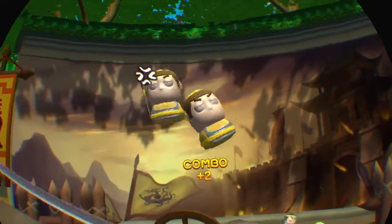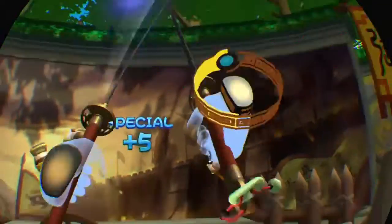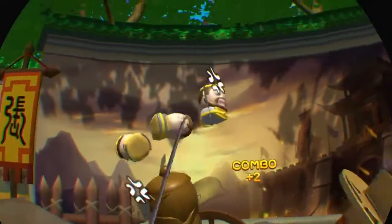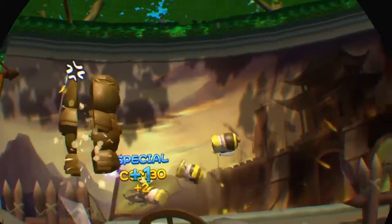This is the second level, and you've got the warriors coming at you, and then these dudes are throwing ninja stars at you, and then you get a block move, and you get special points for doing that.